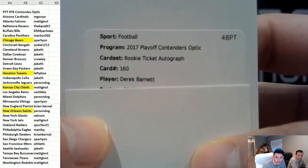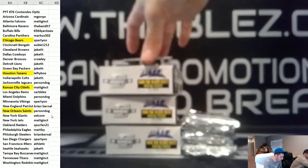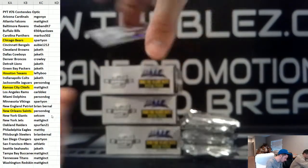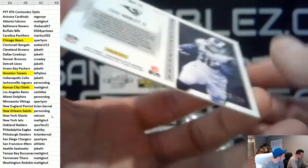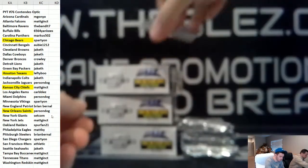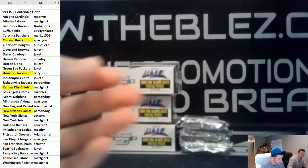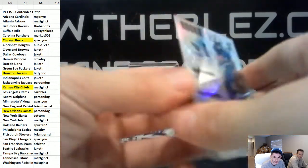Rookie ticket autograph of Derek Barnett for the Eagles. Base auto. McKinley for the Falcons — blue base to 99. And we have a Todd Gurley insert to 25 — 25 of 25, eBay 1 of 1. Julio. Drew Brees. For the Titans, number one receiver Corey Davis — base autograph for the Titans.